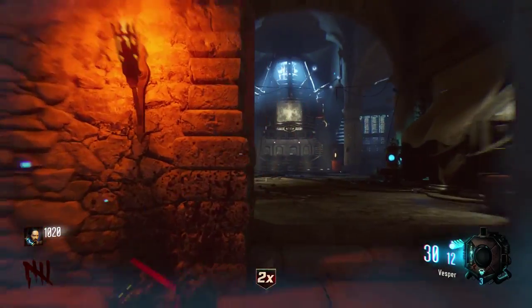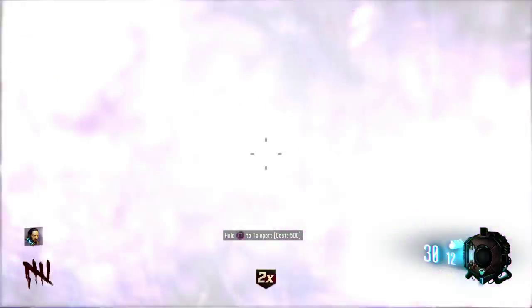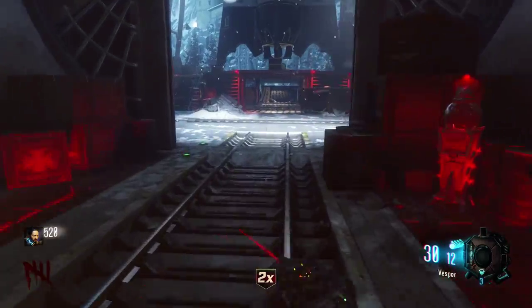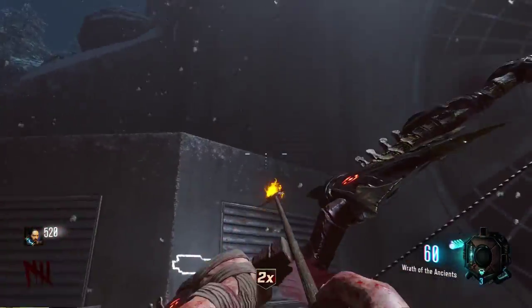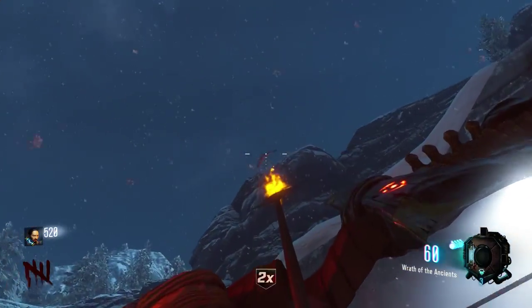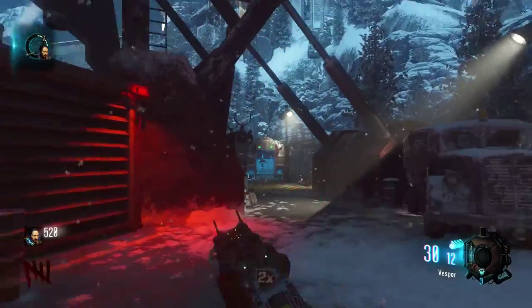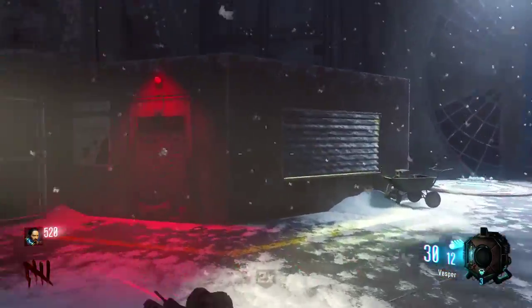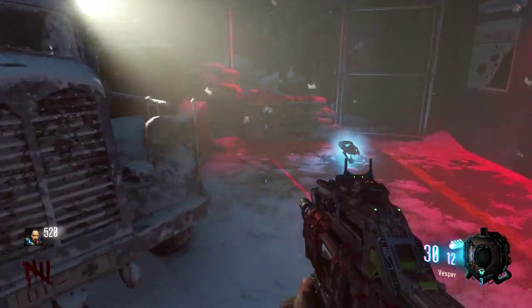Once you have the quest, take the teleporter over to the rocket test launch area. Run out and immediately to the right after you initiate the launch pad, you'll see a flag way up on the hill. Shoot the flag, and a skull will pop out of it and roll to the ground. It's glowing, so you can't miss it.